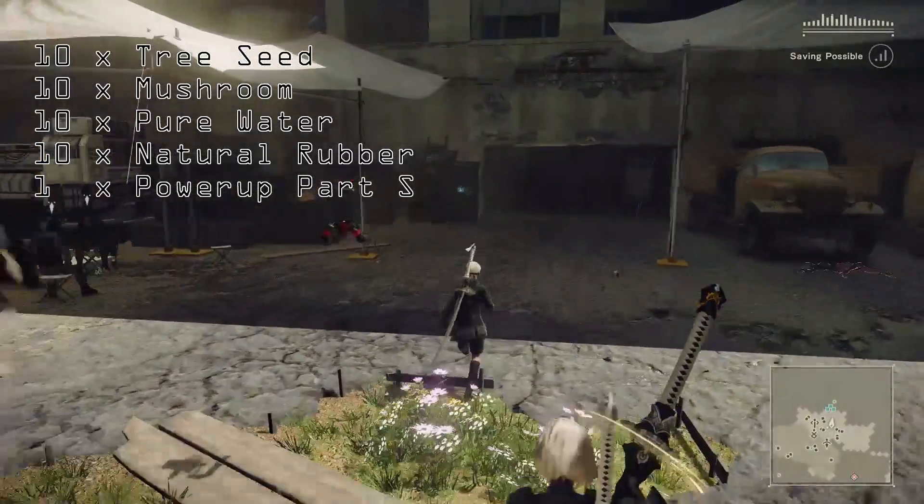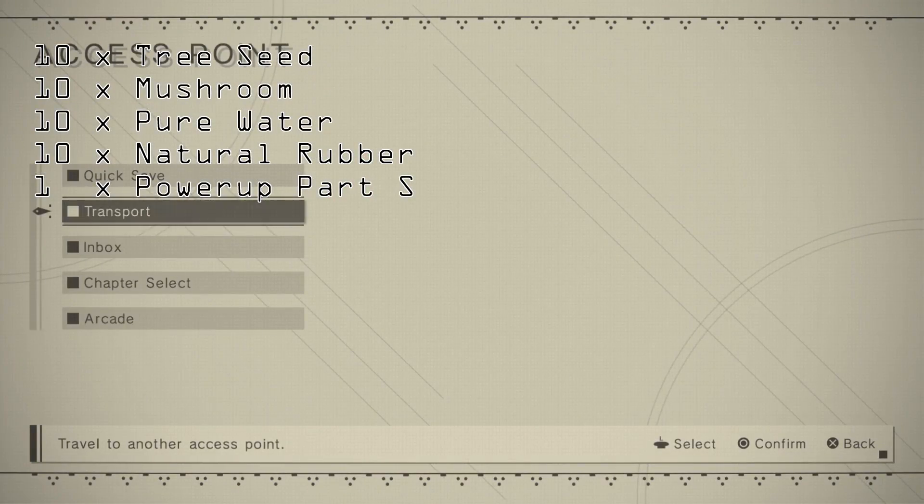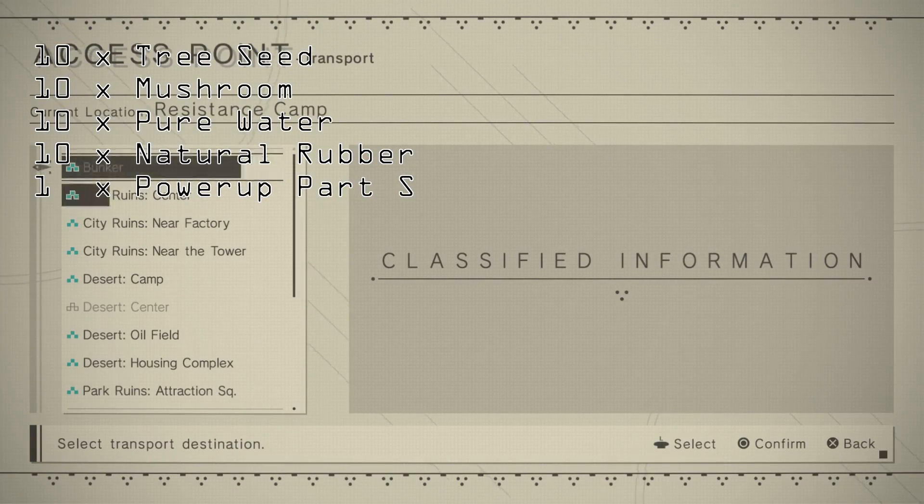You're going to need 10 Tree Seed, 10 Mushroom, 10 Pure Water, 10 Natural Rubber, and 1 Power-Up Part S.